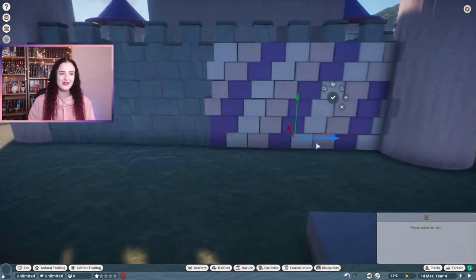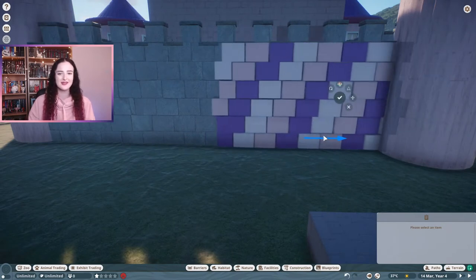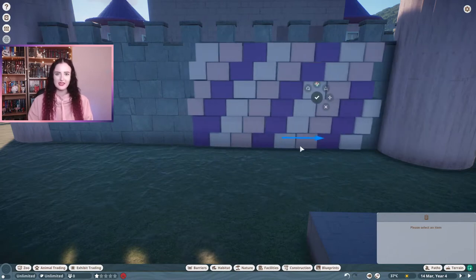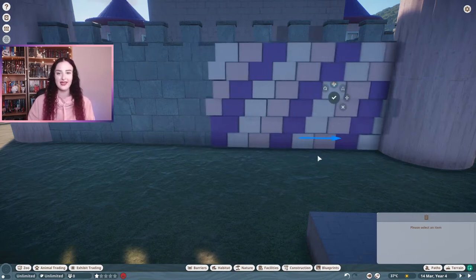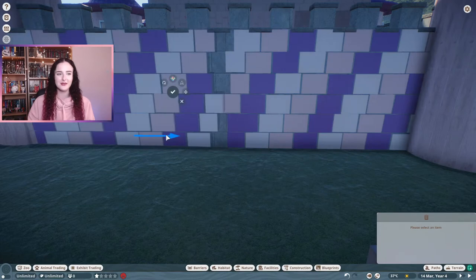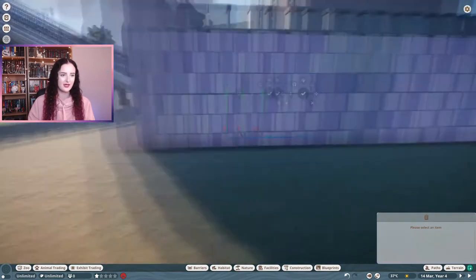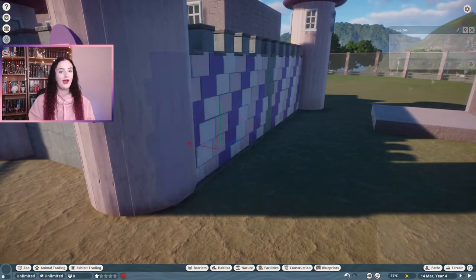Once I grouped up all the little bricks and got the pattern down, all I needed to do was duplicate them around the whole castle. I did try to fit the pattern into the bricks to make it easier to fill in gaps. The first side I got right, but the other side wasn't quite right — the smaller parts between the towers are perfectly fine though.